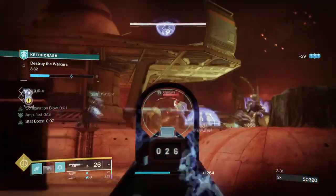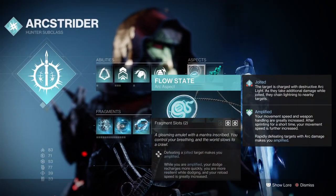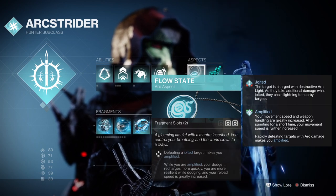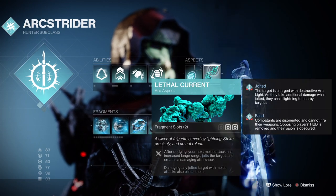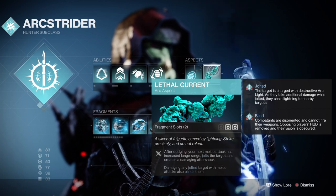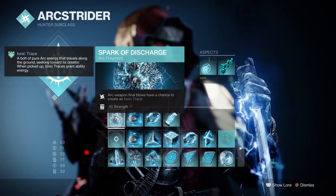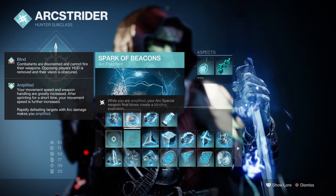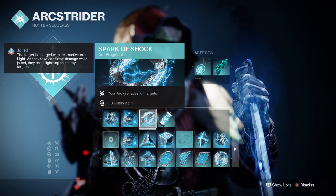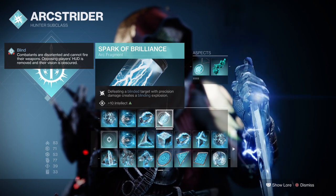Let's go over the subclass items used first. We have Flow State, where defeating a jolted target makes you amplified — while amplified, dodge ability charges faster, reload speed is greatly increased, and you become more resilient while dodging. We then have Lethal Covenants, where after dodging your next melee hit will have increased lunge, jolt targets, and create an aftershock effect on impact. For fragments, you want Spark of Discharge, Spark of Beacons while amplified for arc special weapon kills creating blinding explosions, Spark of Shock where arc grenades jolt targets, and Spark of Brilliance where explosion kills on blinded targets create a blinding explosion on death.